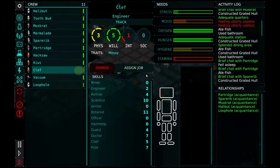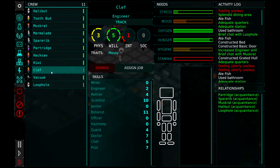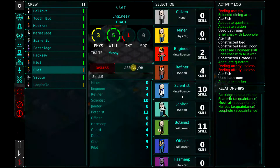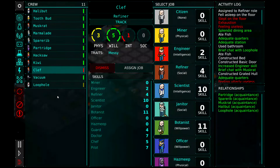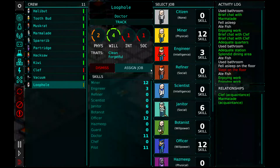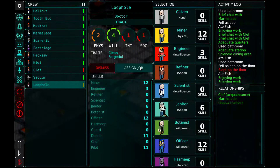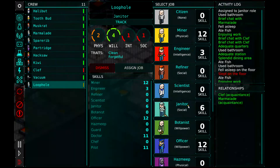Happiness looks like it's staying stable. Stamina is down, but that means they just need to go sleep. Clef is still kind of feeling useless — he's assigned as an engineer. We might move him over to refiner now, just so we can produce more. And that still leaves us Hacksaw as our engineer to build. Loophole's listed as a doctor — let's put him in as a janitor. We'll probably switch these guys as we progress more. Hopefully he helps keep the area clean.